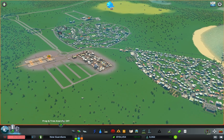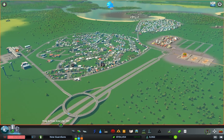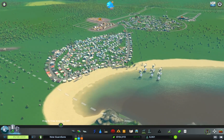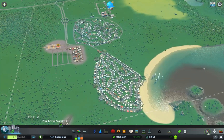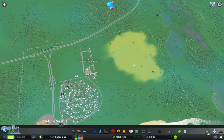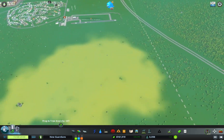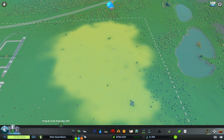Hello everyone and welcome back to Cities Skylines. We're back here in New Guardians and look at this place — it's actually doing quite well. Last time we were building up our population a little bit so we could unlock this square. We hit 8,000 and unlocked this tile, so this time we are going to use it.